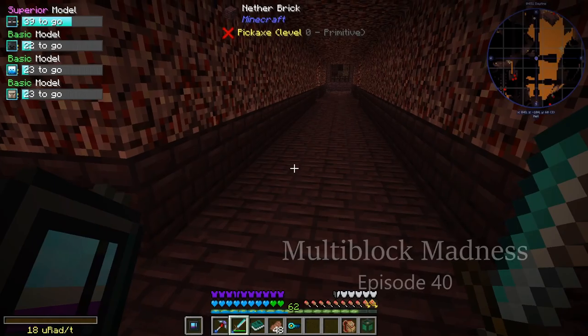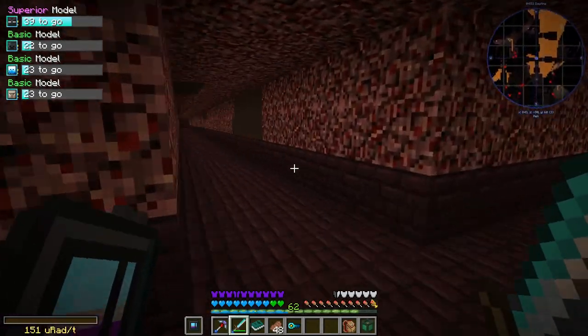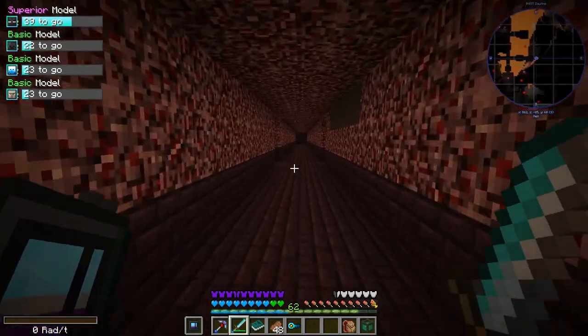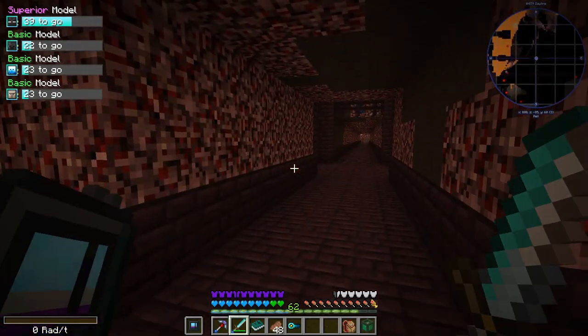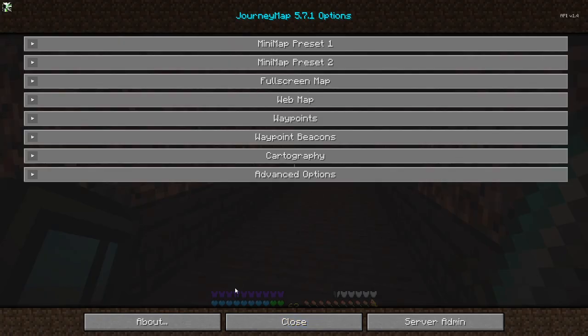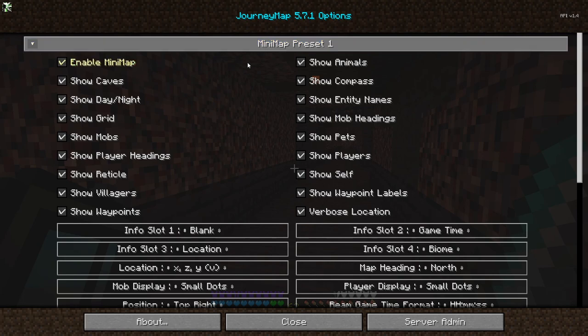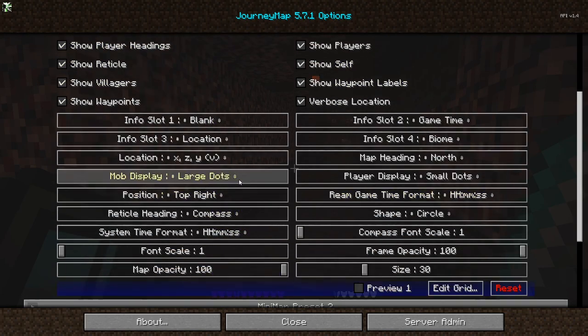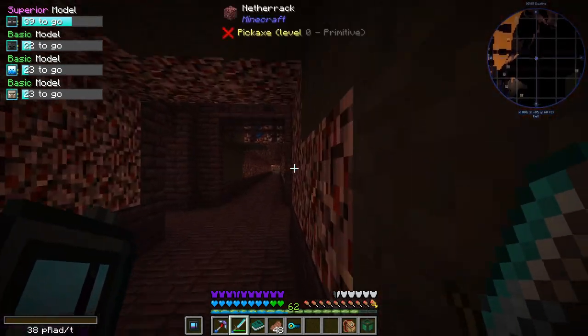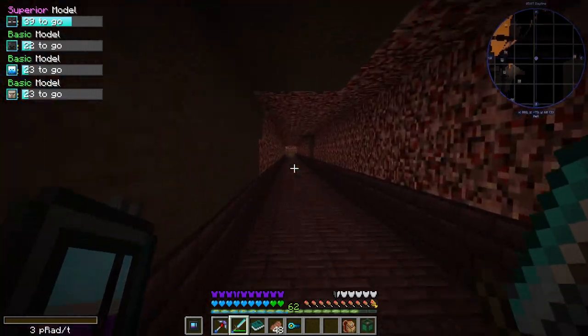Welcome back to another episode of Multi-Block Madness, where today I'm trying to find some other skeletons. I think I might be able to make this easier by changing my mini-map to show mob heads — mob display, small icons. There we go, now you can see that there are some Wither Skeletons over in this direction.